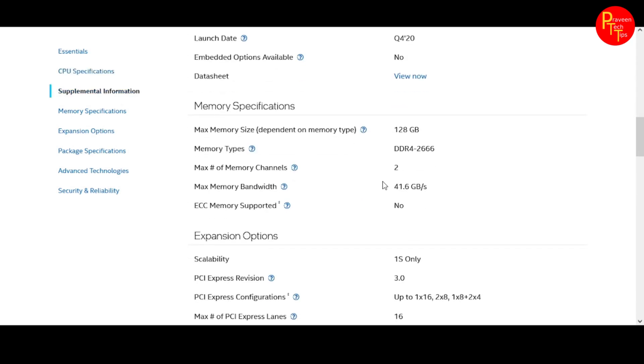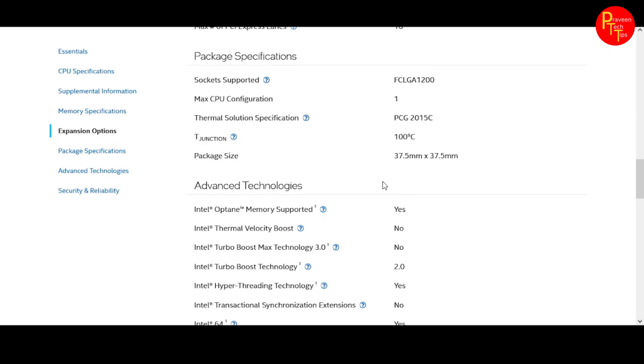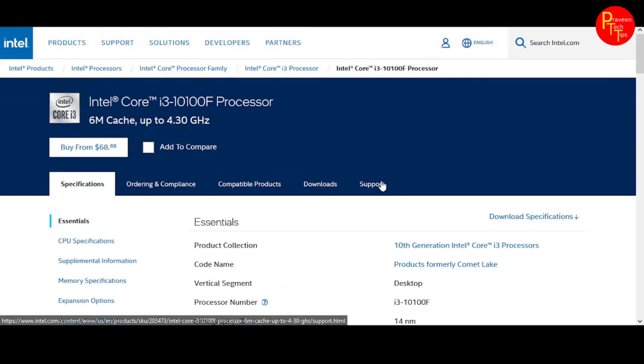It supports DDR4 at 2666 MHz RAM. You can see the LGA socket — it is an LGA 1200 socket. This is the F-Series processor, so the integrated graphics are not present.